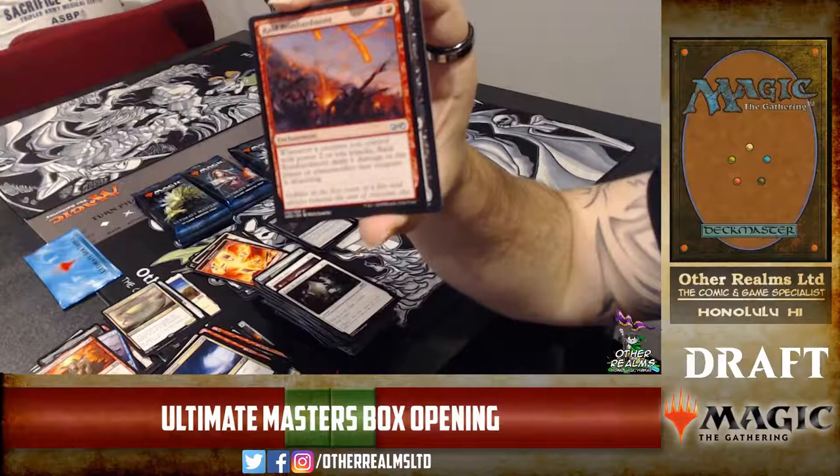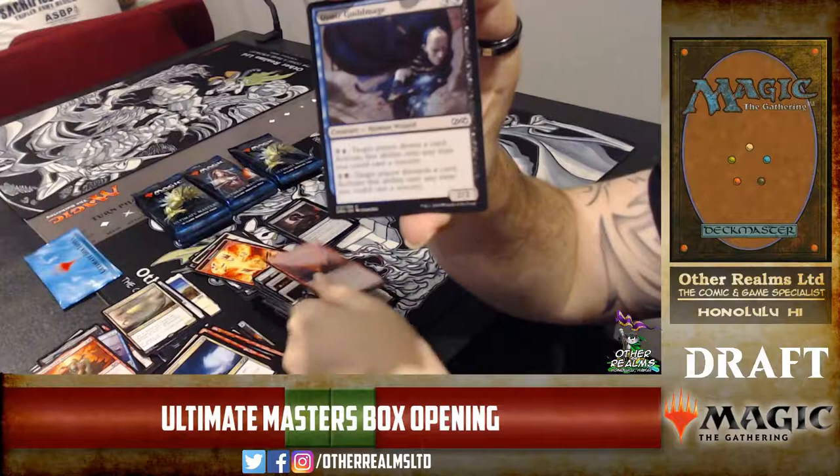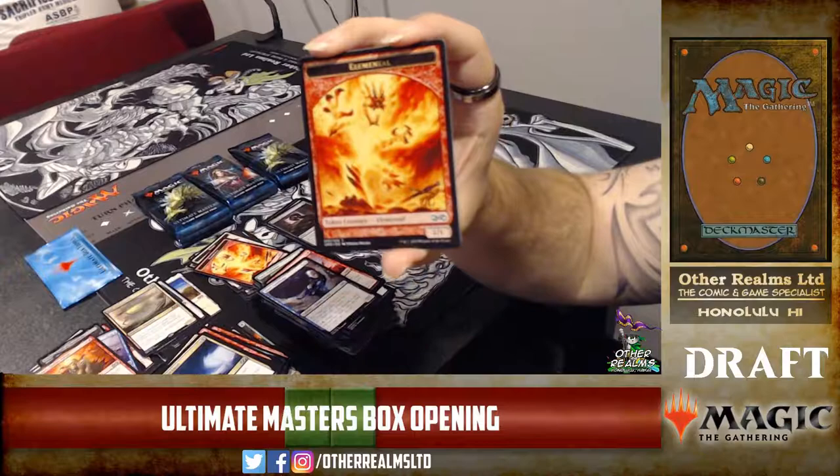Raid Bombardment — whenever a creature you control with power two or less attacks, Raid Bombardment deals one additional damage to the defending player. Not bad. And there's the one Dimir Guildmage in the set. Mirror Entity getting the love.